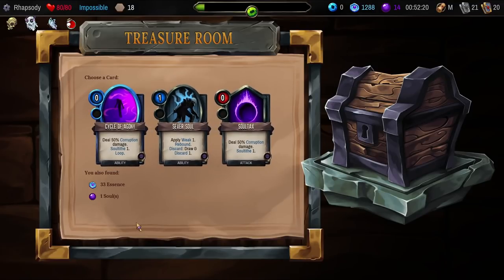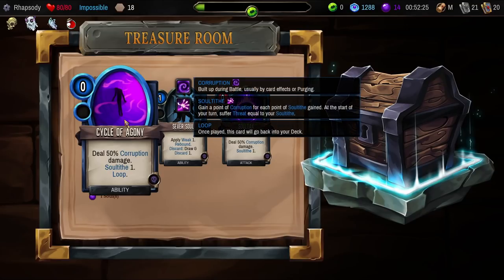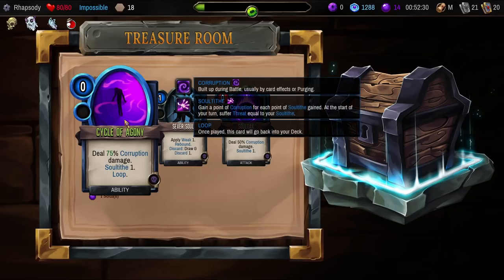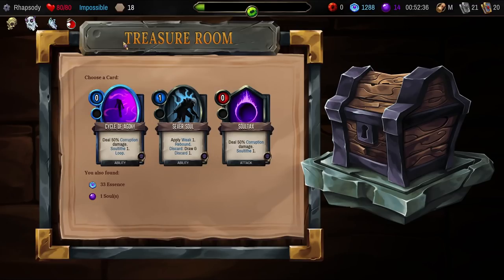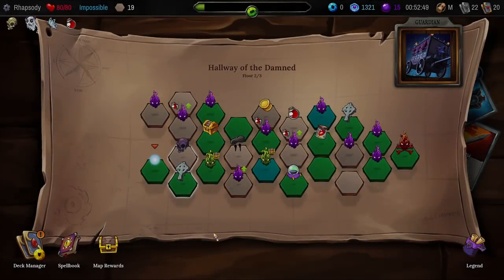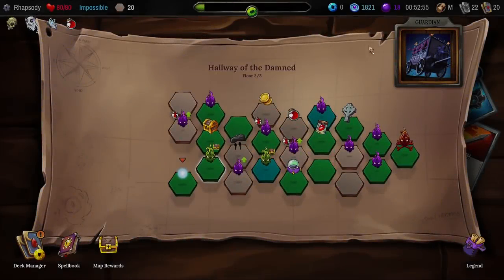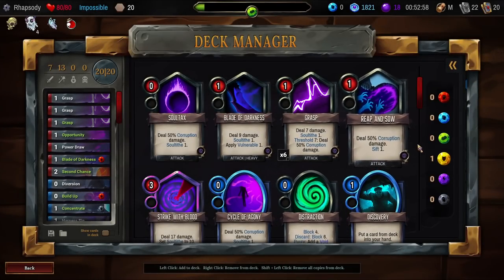Blade of Darkness getting upgraded so that I can actually keep the Vulnerability around for another turn is pretty big. Secret — why no secret? Remember, Cycle of Agony: deal Corruption damage, Soul Tithe, Loop — once played, this card will go into your deck. Maybe if I had a really high expensive build or a lot of draw? Look, if I see draw I'll take it. I'm going to take the Cycle of Agony. I don't know if I'm going to be able to use it at all.